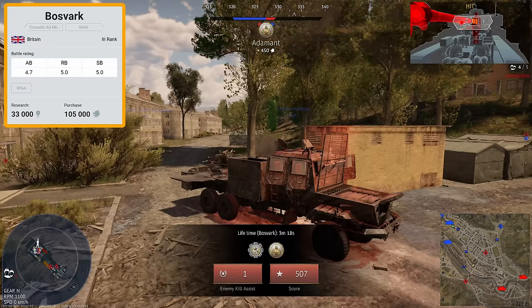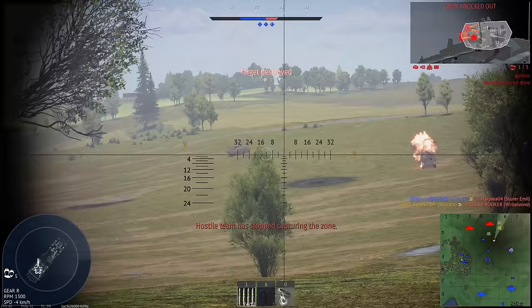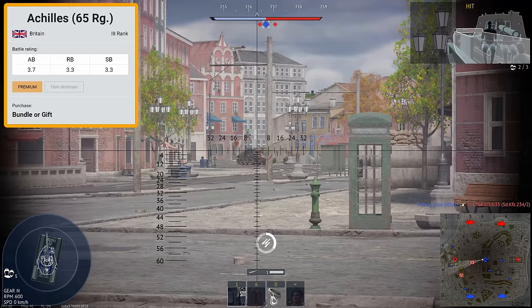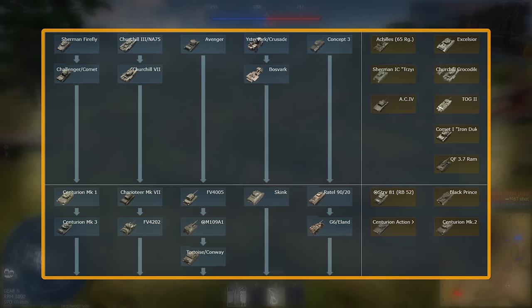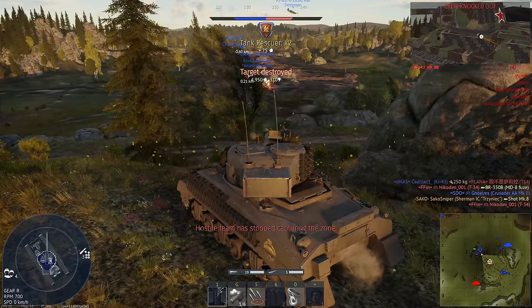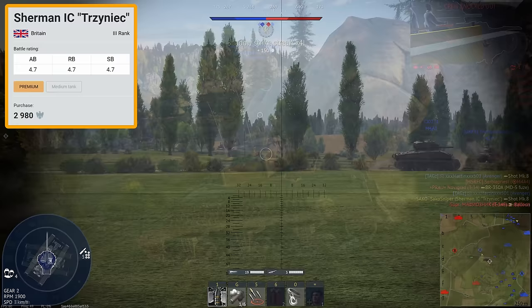That covers all of our rank 3 tech tree vehicles. Now let's look at our premiums. Our first premium vehicle is actually a premium copy and paste of the Achilles from rank 2. This tank is only available around the D-Day anniversary event, around the first week of June each year — so keep an eye out for it, as it is a very nice premium indeed. Being a rank 3, it allows you to grind all the vehicles up to rank 4, all whilst being a battle rating 3.3 tank — meaning you can grind all the way up to battle rating 7.3 with a 3.3 Achilles. A solid choice of premium in my opinion. We also have a few more copy and pastes: the Polish Sherman Firefly, the Churchill Crocodile, and the Comet Iron Duke. All of these are nice to own, but only the Polish Firefly is a great grinder, as it allows you to learn the playstyle of most of the British tanks.